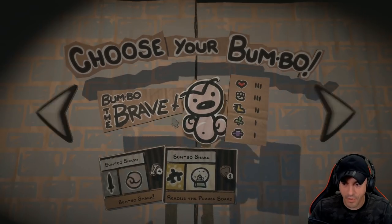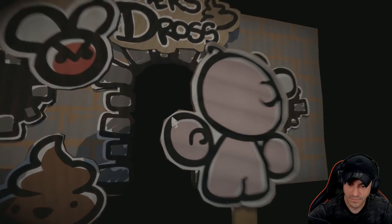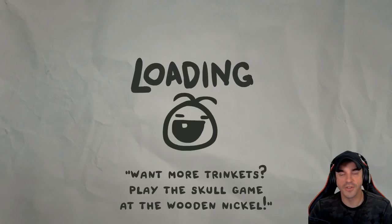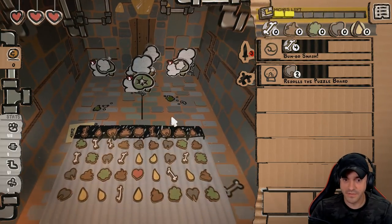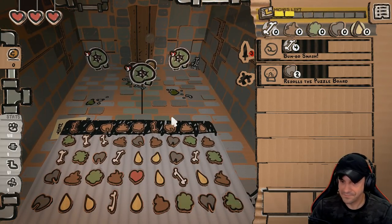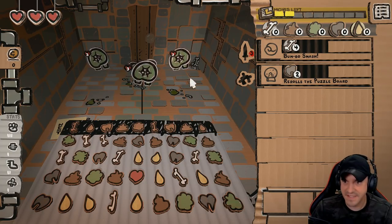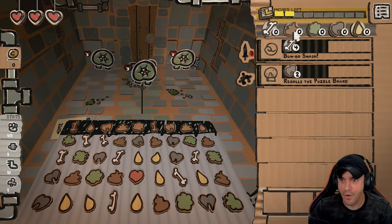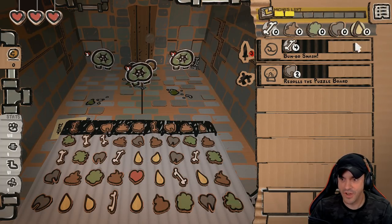Alright, we're going to play as Bumbo the Brave. Legend of Bumbo is based in the Binding of Isaac universe. It is a match-four game with roguelike elements. If you're going to play something from Edmund McMillan, you know it's going to be a little bit different. You guys notice there's a cardboard aesthetic. You have a couple different types of mana: bone, feces, boogers, teeth, and we'll call it lemon drops.